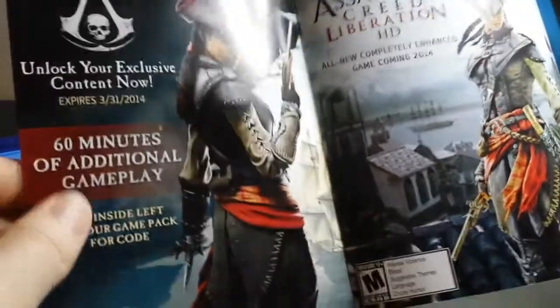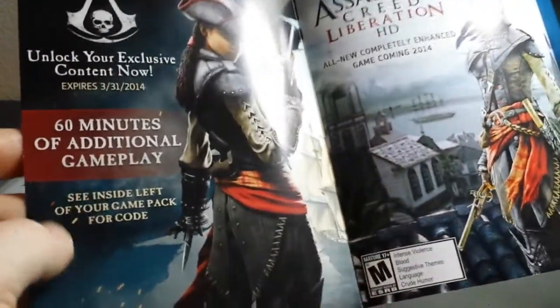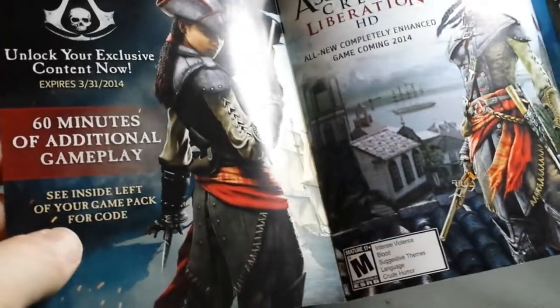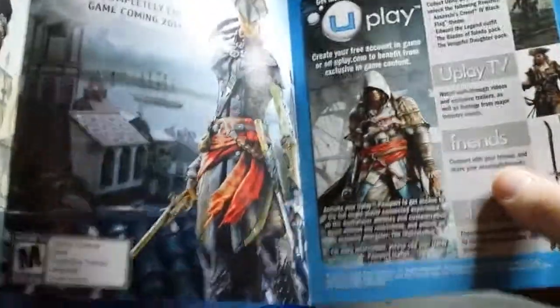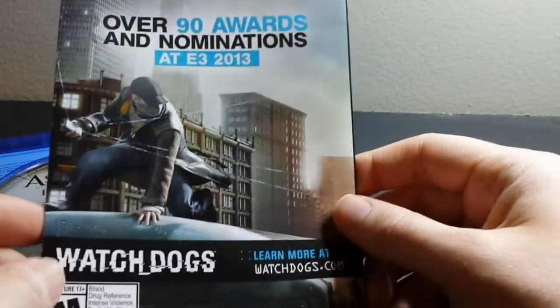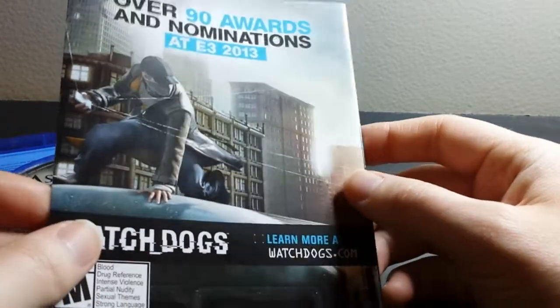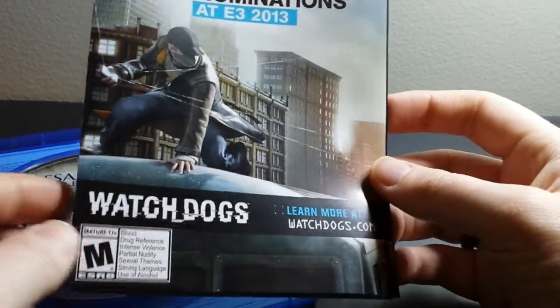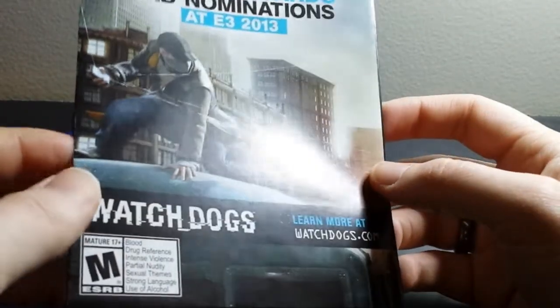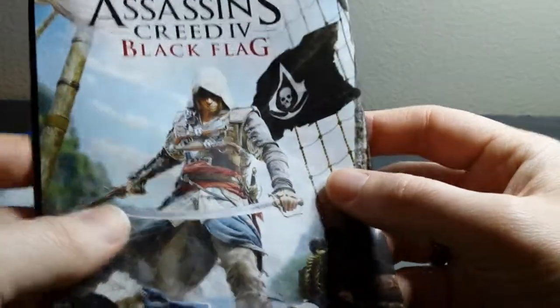This is an ad for Liberation HD and a few other things, and this is actually referring to the 60 minutes of additional gameplay — it's a code that's printed on the back of the front cover, so I'm not going to show you that because I actually want to use it. There's also an ad for Watch Dogs, which is delayed until 2014. I had originally pre-ordered my PS4 with Watch Dogs but unfortunately that didn't work out, so Assassin's Creed 4 will be pretty fun as well — I'm not too upset about it.